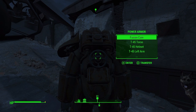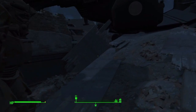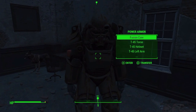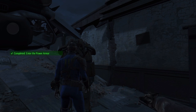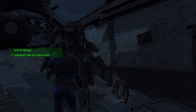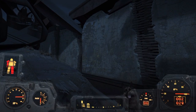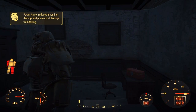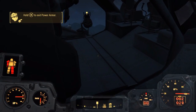Hey guys, Basil here and welcome back. This is episode 6 of the Fallout 4 let's play. I've done two other videos leading up to this. In this one we're just gonna get in this power armor and grab the minigun too. Power armor reduces incoming damage and prints all damage — hold X to exit.